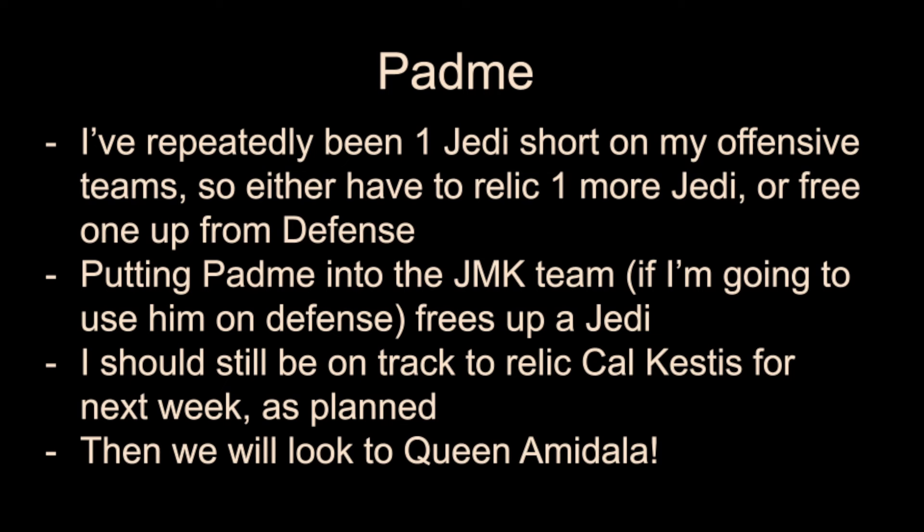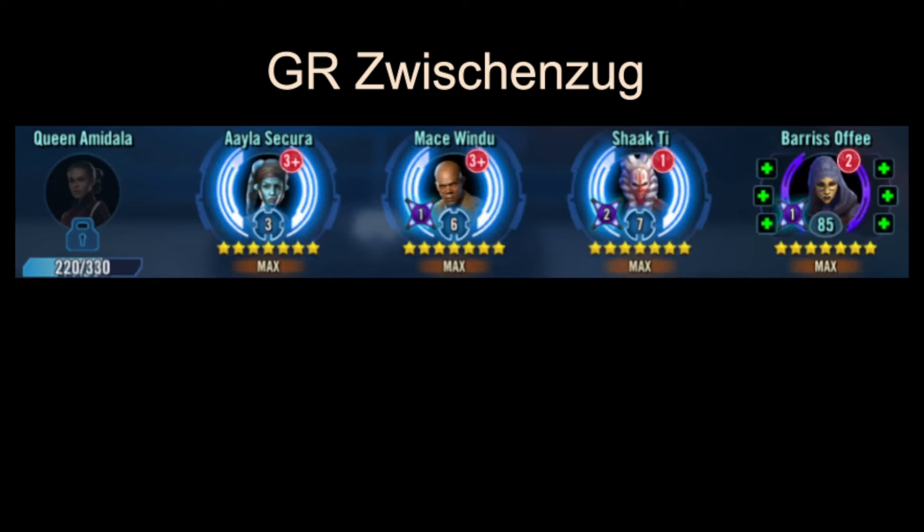With Padme, I've been one Jedi short on my offensive teams. If I want to have a team under Darth Revan with Jedi Knight Luke and all of that, I come up one Jedi short for my Jedi Master Luke team. So I'm going to take Shaak Ti off of my JMK team and put Padme in there — that'll free up a Jedi I need on offense. I'll still get back to Cal Kestis, and I may get him already next week as planned, or certainly in week 187. Then we'll look forward to Queen Amidala after that.